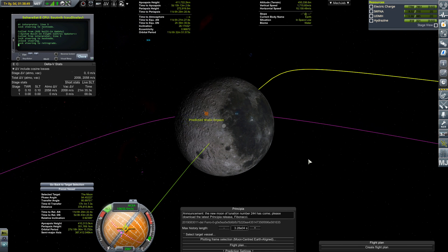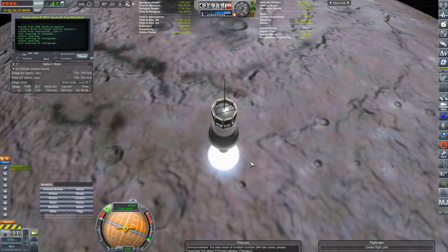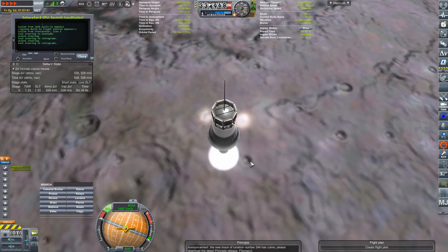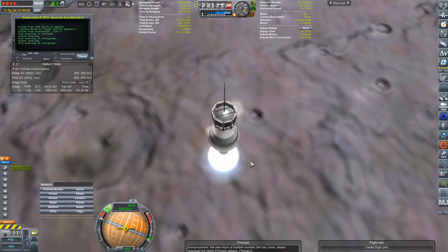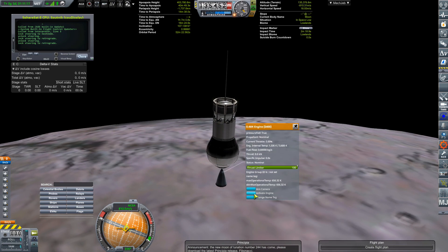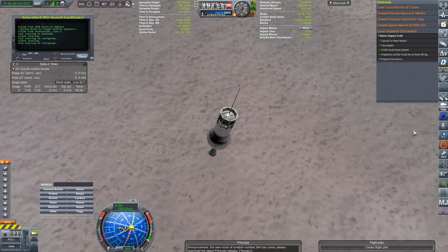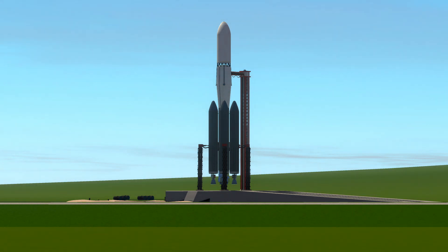It seems like this launch is actually the first iteration of not using that Aerobee stage anymore. Right here is that 0.4 kilonewton thruster I just mentioned — it has unlimited ignitions and uses RCS fuel, so not very efficient, but the fact that you can use unlimited ignitions means you can have a very low TWR payload and still make it to the moon successfully.